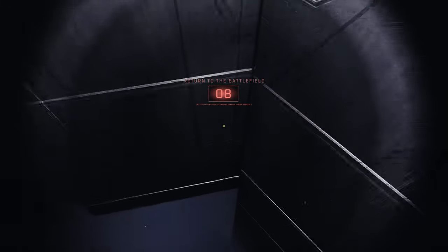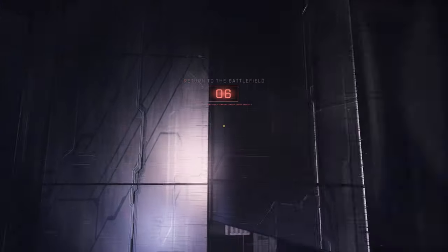Here it is again in slow motion. Drop down — once we get underneath this hexagonal column we're going to turn to the right and grapple off this surface on the right side, and then turn a little more to the right and you'll see the window right in front of you.